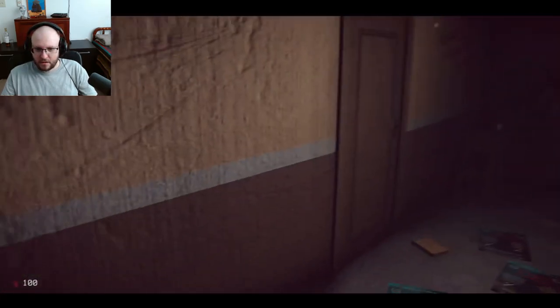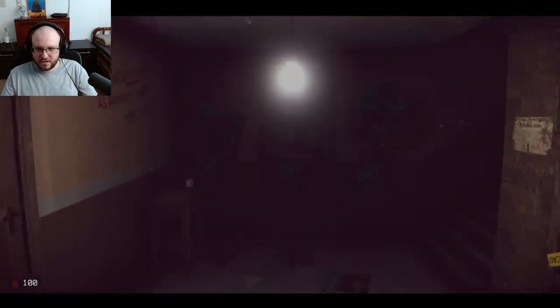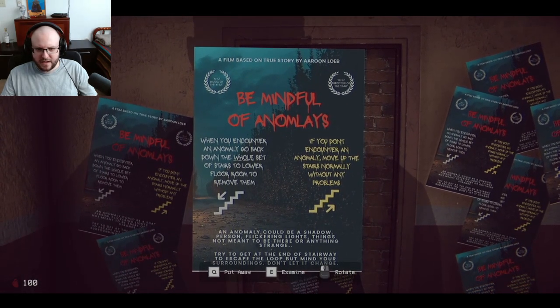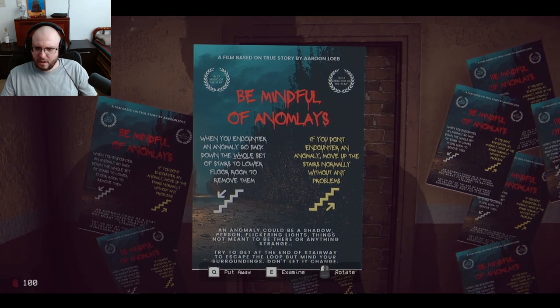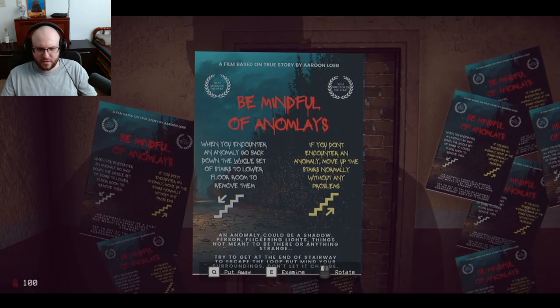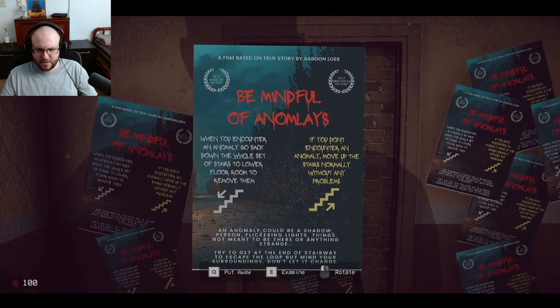Those seven — those seven — by the feet! And the hands! Alright, so is this the way you're trying to remember? Be mindful. When you encounter anomalies, go back down the whole set of stairs to lower the floor room to remove them. If you don't encounter any anomalies, move up the stairs normally without any problem. An anomaly could be a shadow person. Try to get to the end of this stairway to escape the loop, but mind your surroundings — don't let it change.